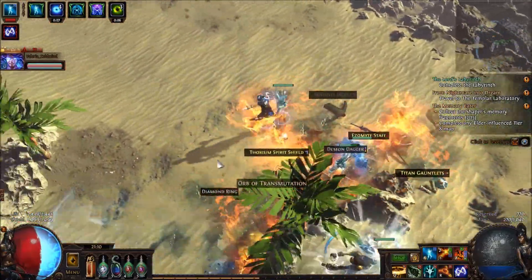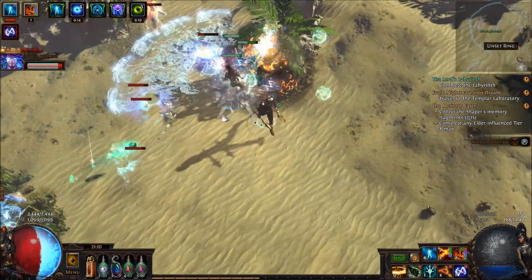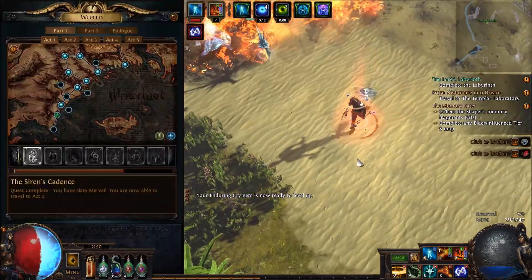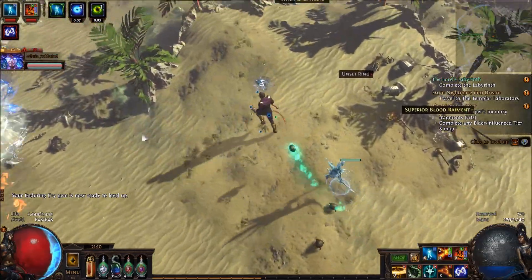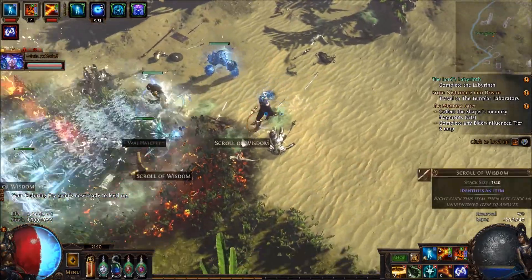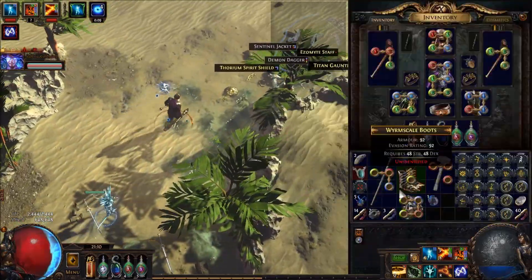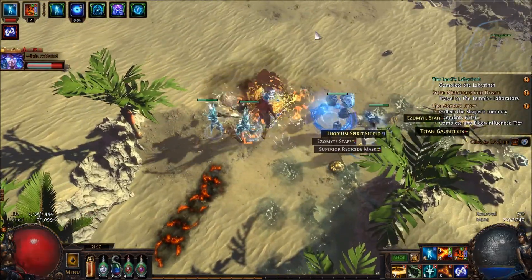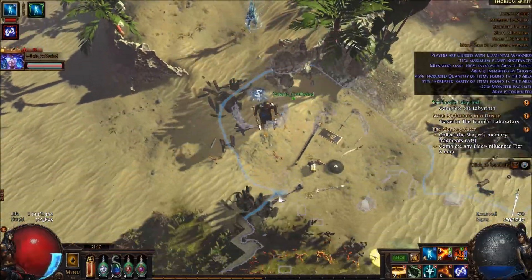I need more pockets. I don't have enough inventory space for these Chromatic Corps items. There's a bunch of them over here if you want them. Some of them I'm dropping just because I don't have the inventory space.